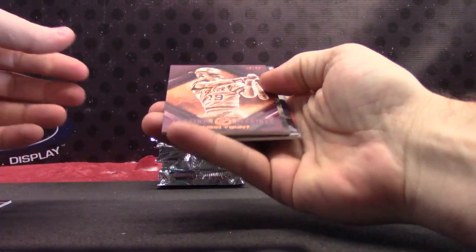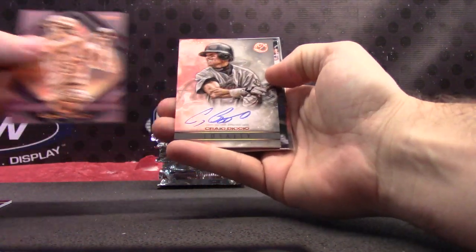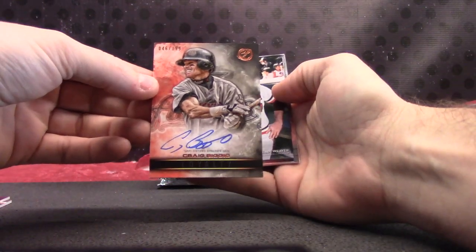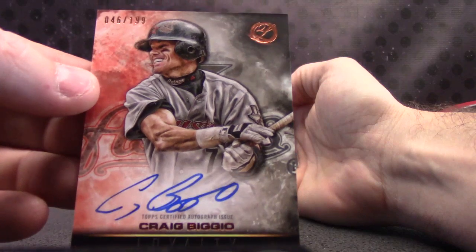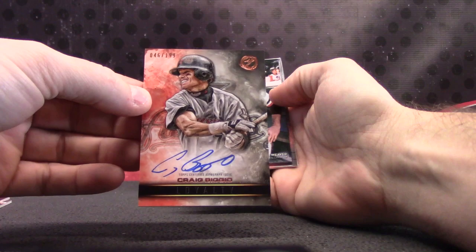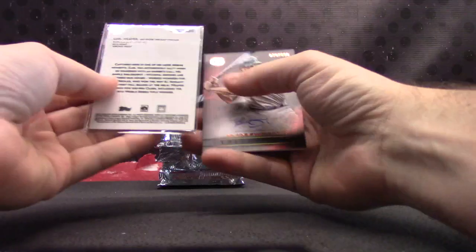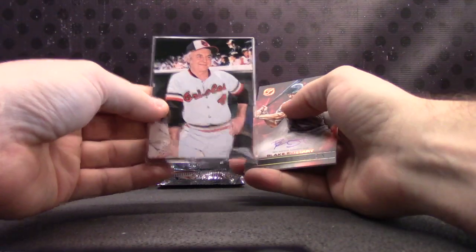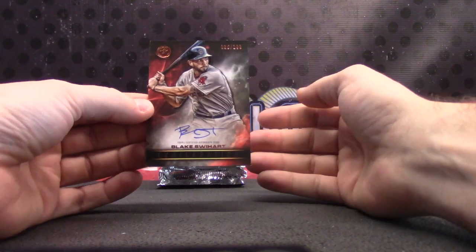Round number two — Robin Yount, numbered to 50. Craig Biggio, $1.99. His name is Earl, 131 of 135. Metal card. And Blake Swihart for the Red Sox, $1.99.